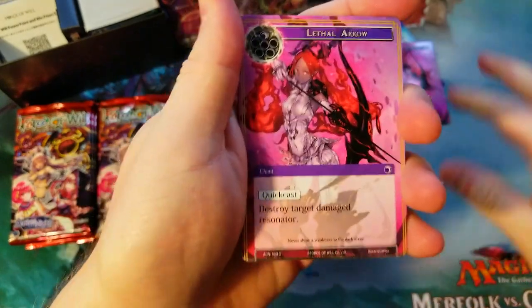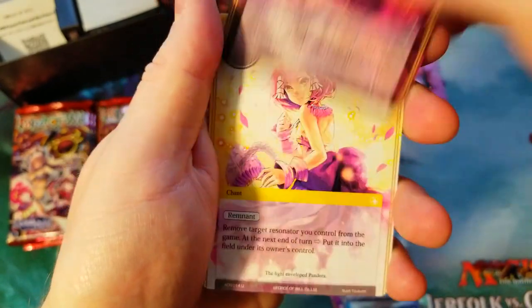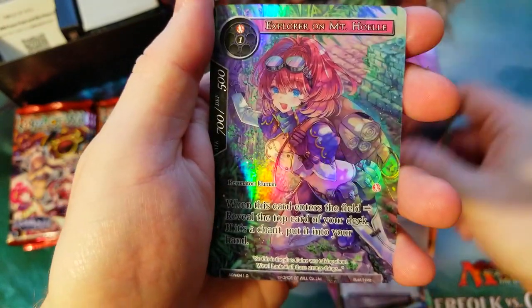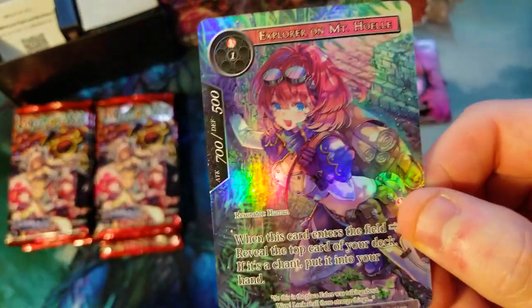Finally got a nice full art rare, so maybe the box is turning around for us. Elf in the Trees, White Raven, Black Blood Knights, Eruptifent which is our rare, and then Explore on Mount Holil which is just a common — but again, the artwork is so cool on these.